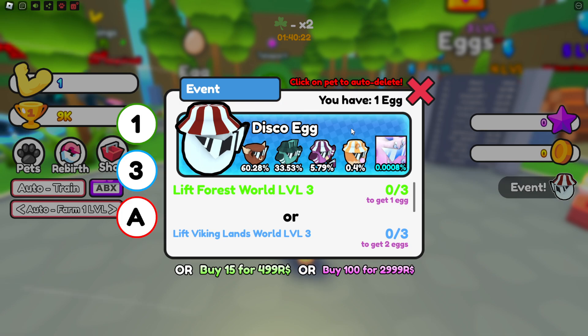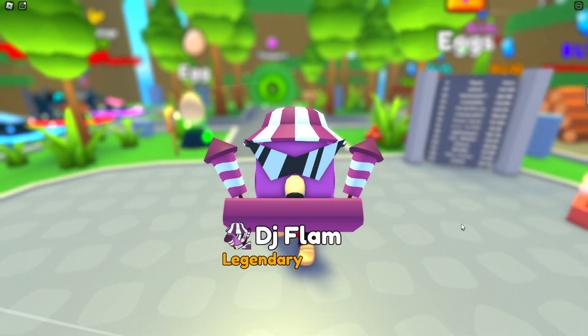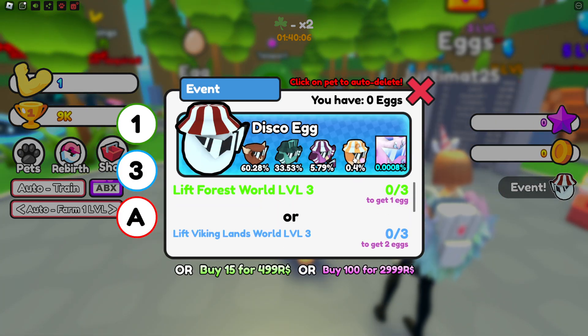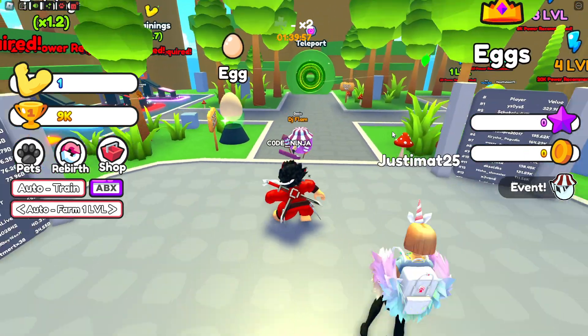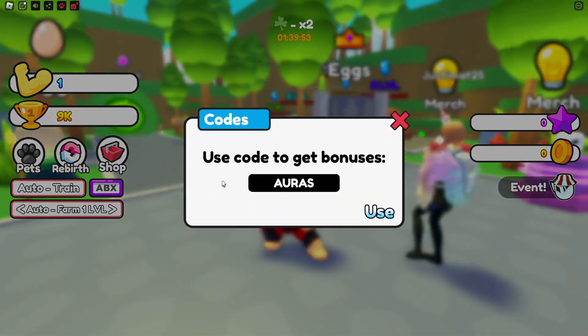I got one for free, right? I have one egg — can I unbox it, can I open this egg? Let's go guys, open the brand new disco egg! We got a legendary from the egg — a five percent one, which is insane. We got a DJ Flam, a very insane pet.